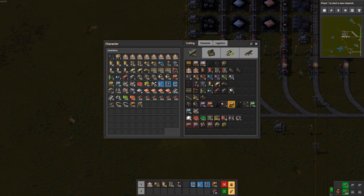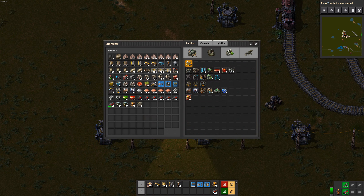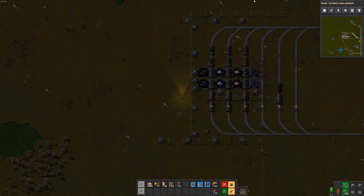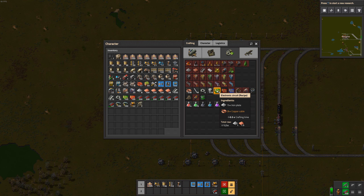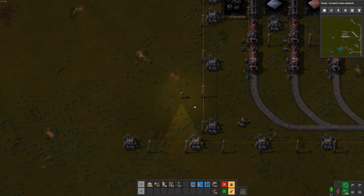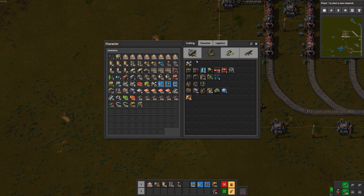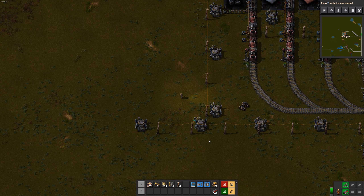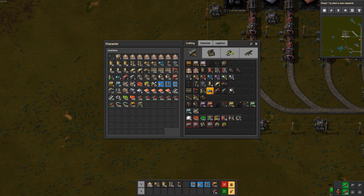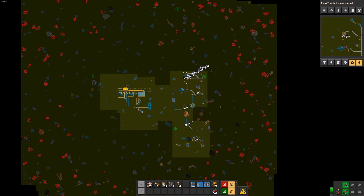Good, so now we have this area up here that we can use for all sorts of things as well. I think this will be our main area for the things we actually need to get to ourselves - everything from power poles to rail signals to modules at some point. And then this up here will be the intermediates area where we probably mainly will make green circuits. Do we need to leave space for modules or beacons here, I wonder?